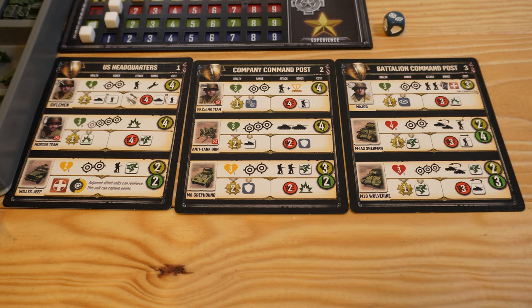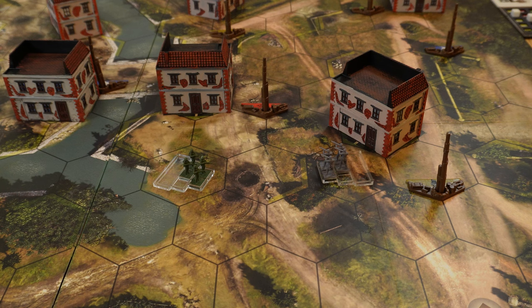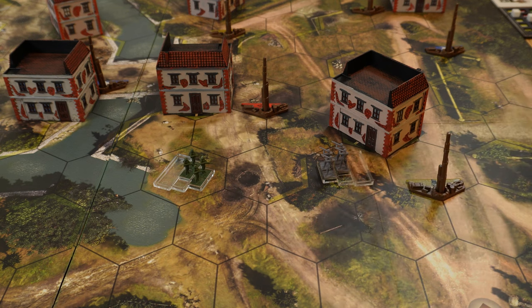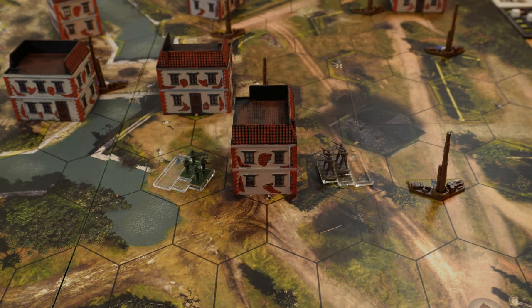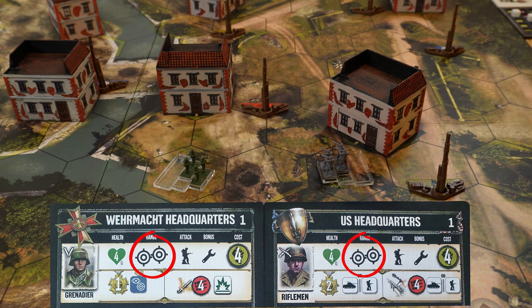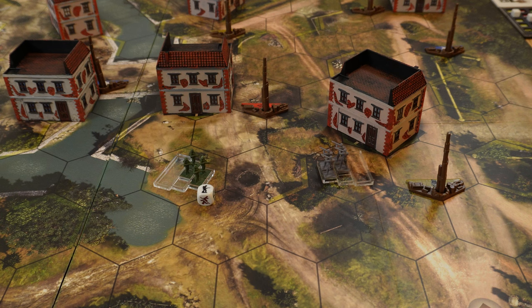The range is written for every unit on the building cards. In our first example between the Wehrmacht grenadier and the US rifleman, to determine if units can see each other we draw a line from the center of one hexagon to the center of the other. If the line is not disturbed by a building, the units can see each other. If a building were placed there, the line would be disturbed and they couldn't shoot at each other. Since both sight and range are okay, both units can apply damage: the grenadier applies one damage to the rifleman squad, and the rifleman applies one anti-infantry damage to the grenadier.